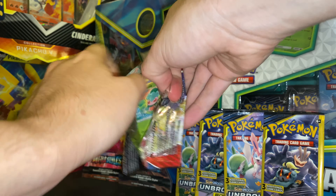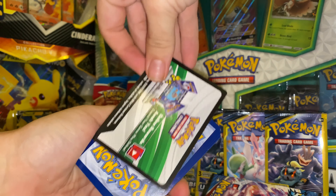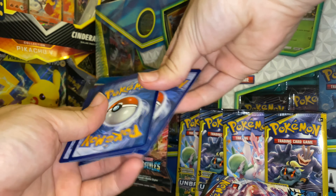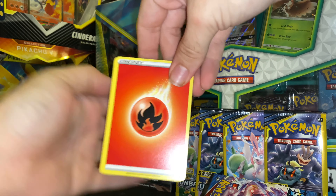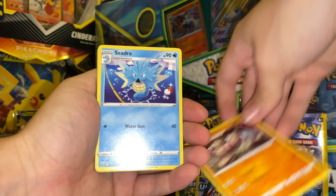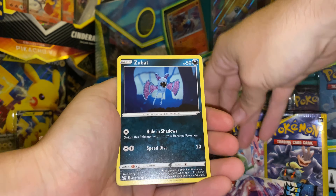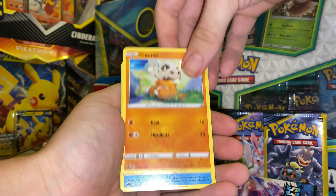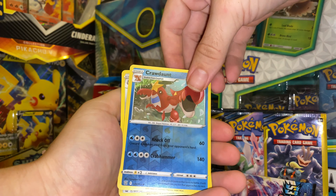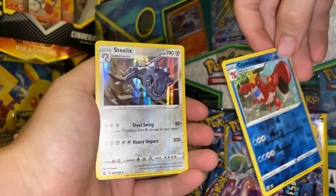Let's bust them open from the back and see what we get. Need another white code card — are you kidding me? Another white code card. Fire energy, Earn a Vitality Girder, Cedra, Mantis, Spiro, Luvdisc, Cubone, Frillish — and a Steelix holographic! Back-to-back white code cards, let's go!